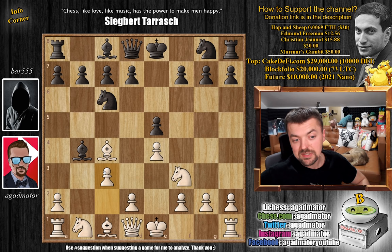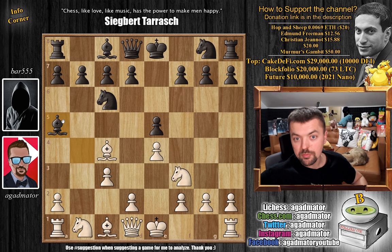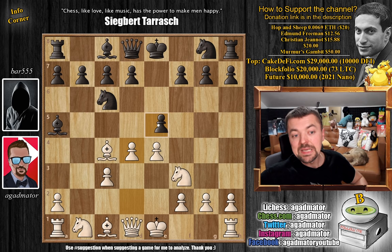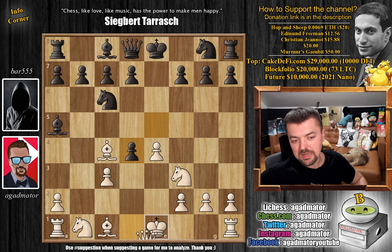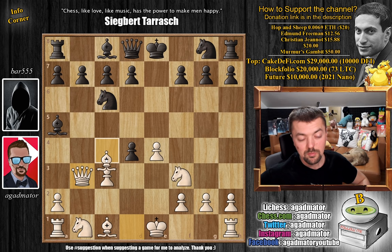We've said many times, and I even made a short video on this, that the bishop can retreat to many different squares and you should pretty much know all of them. If you still haven't seen it, do check it out — it will be the first link in the description below. But in this game, bishop to a5 was played, which is very, very nice. I strike in the center with d4. E captures on d4. And now queen to b3. Here, castles is the most popular option, but queen to b3 is second most popular — I prefer this one. This is a three-minute blitz game, so that's what I was going for.